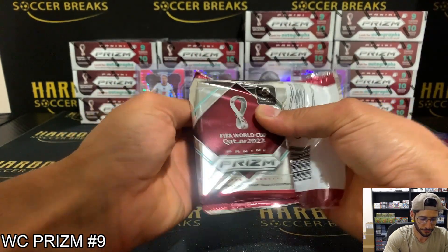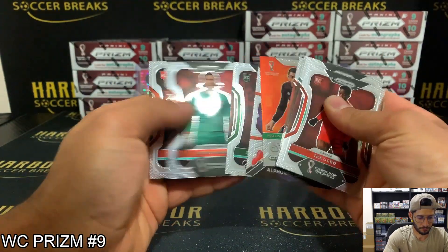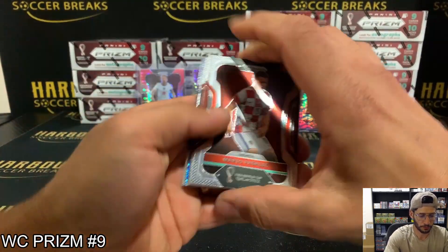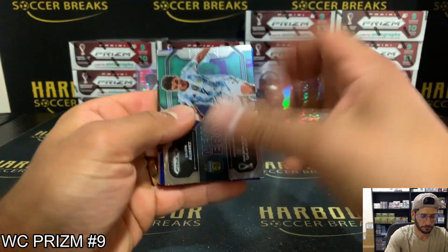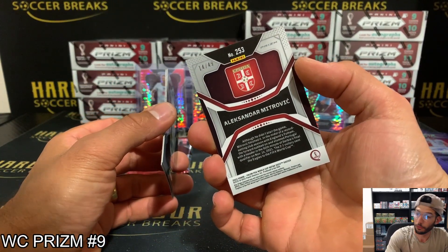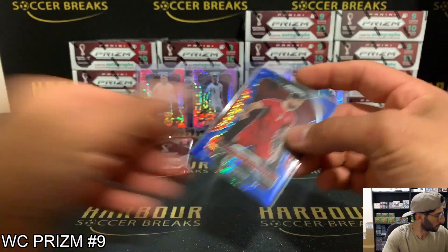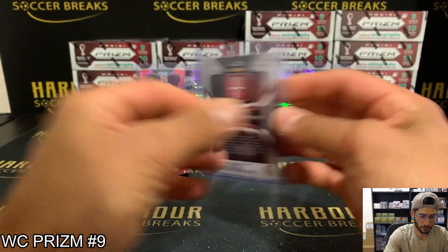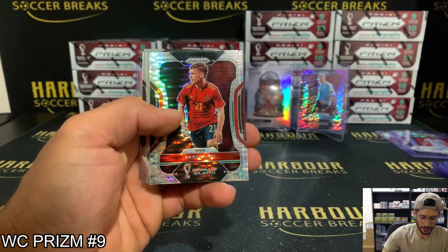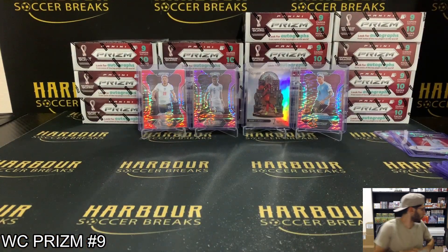Where's our gold autos? We got a blue — it is Alexander Mitrovic, 14 of 49, Serbia — that's Sasha. Final pack: we have a Breakaway of Danny Olmo, Danny Olmo for Spain others. And that was that box — let's go to the next.